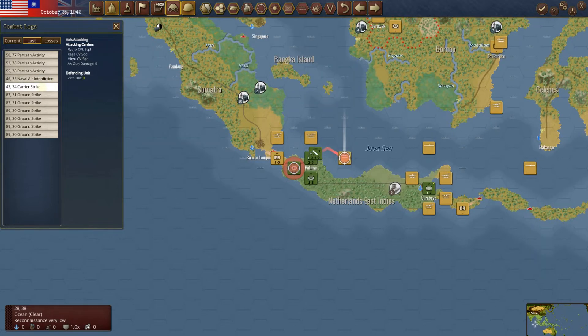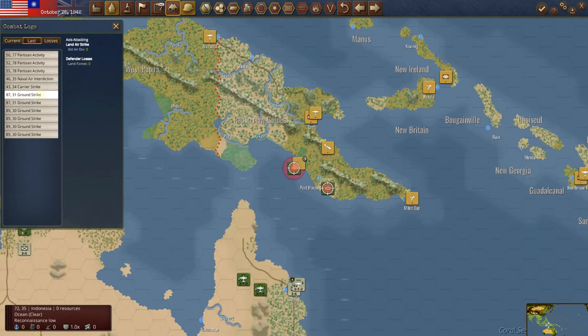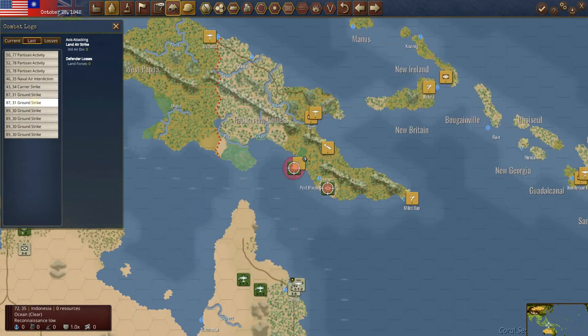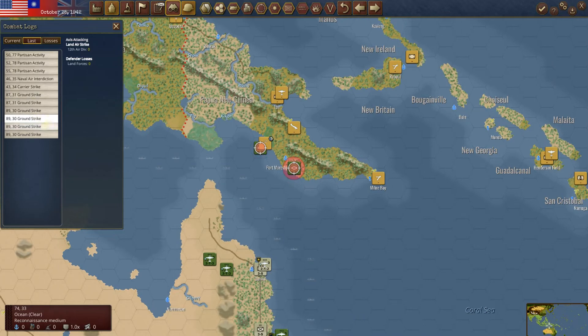Carrier strike — nothing happened there. He tried to strike our unit. Ground strike — he tried to hit with his third air division, tried it again, tried to hit this as well. Looks like we did not take any damage off any of these ground strikes by Port Moresby. So that's awesome.